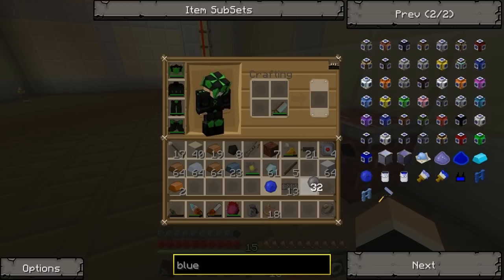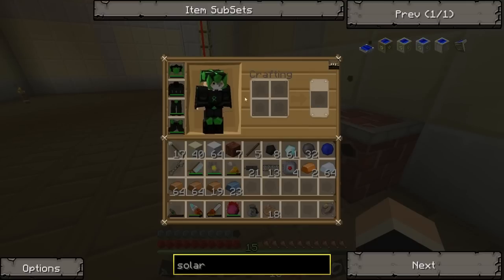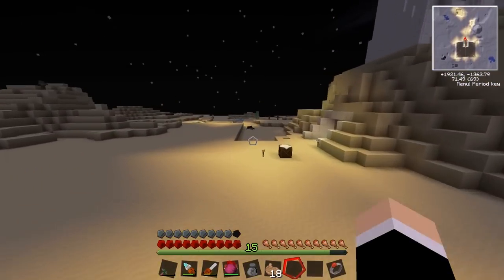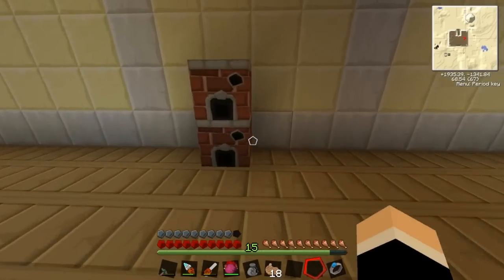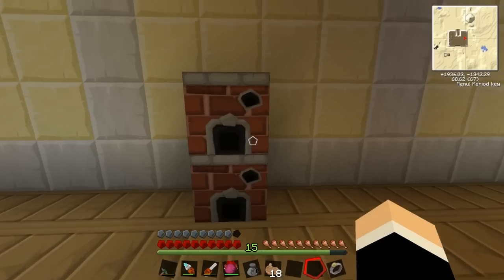It's a RedPower solar panel, so it's a red power one. I'll quickly show you — it's this baby right here. We also need the alloy wire. If I quickly grab another brick we should be able to make multiple of these furnaces, just like two at the moment.